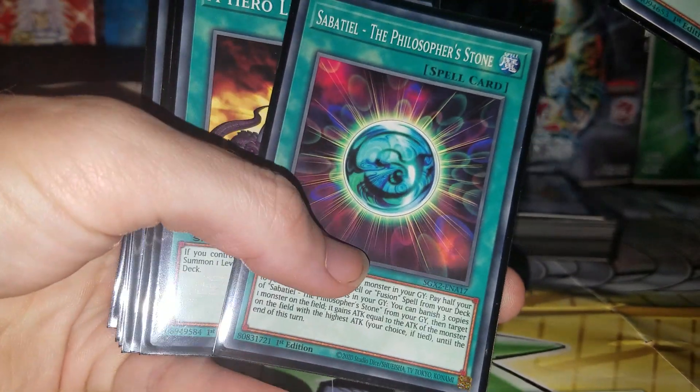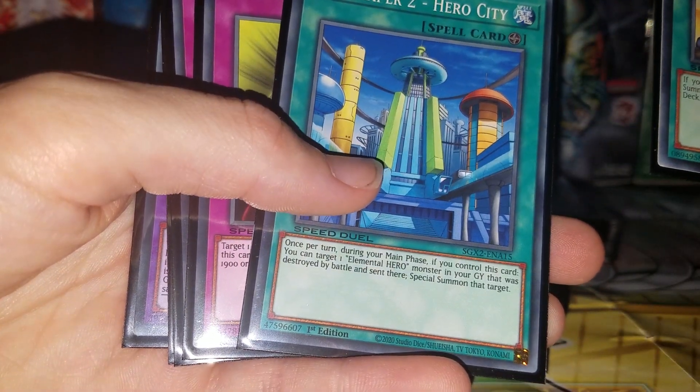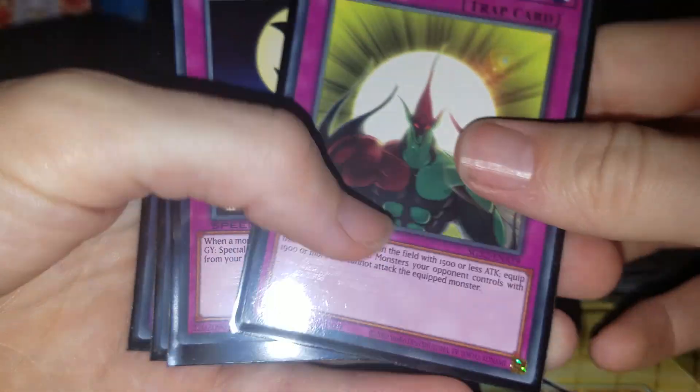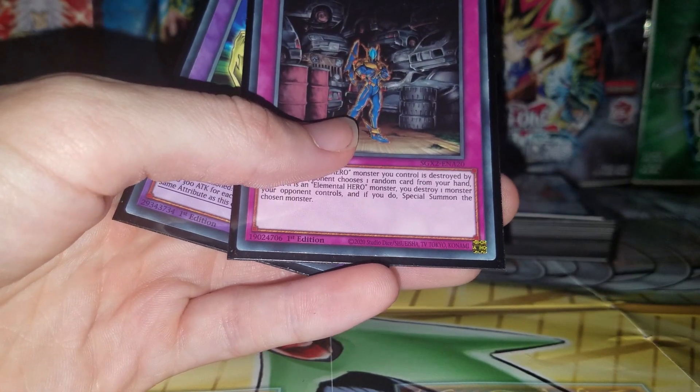The Philosopher's Stone. A Hero Lives. Skyscraper 2 — Hero City. And for the traps: Hero Ring. Hero Single. Yes. And then Hero Counter Attack.